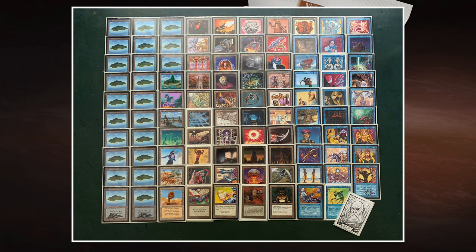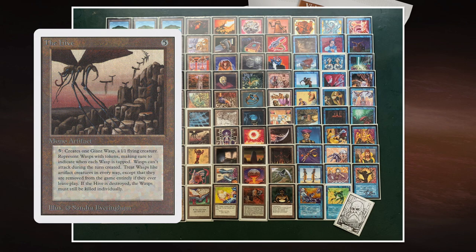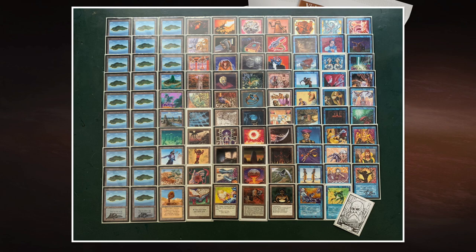There are a couple of tricks with Sage of Latinam in this deck. Two of the most obvious are Serpent Generator and The Hive — token makers that create artifact creature tokens. I can tap The Hive for five mana to make a 1/1 flying artifact creature, then sacrifice that artifact creature to the Sage to draw a card. That makes The Hive kind of like an expensive Jayemdae Tome.